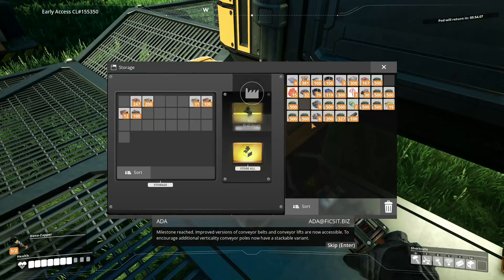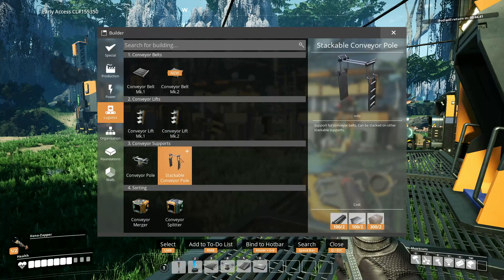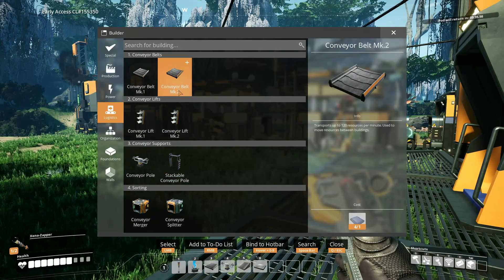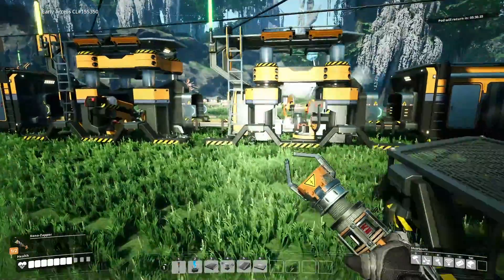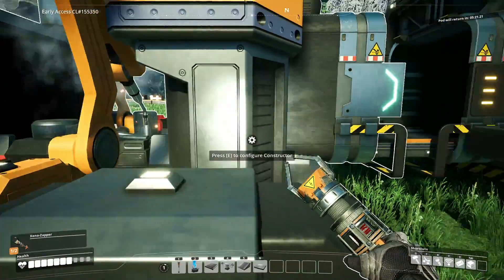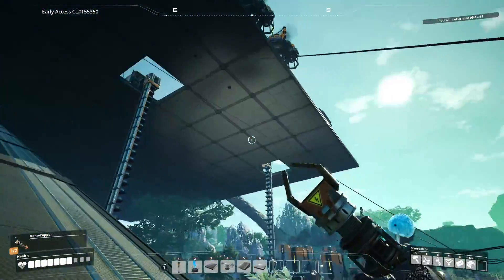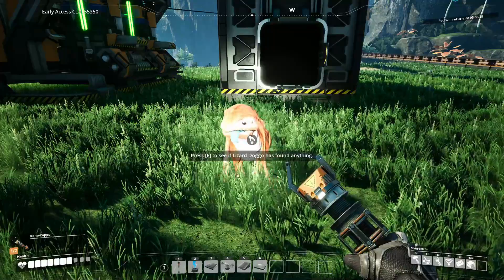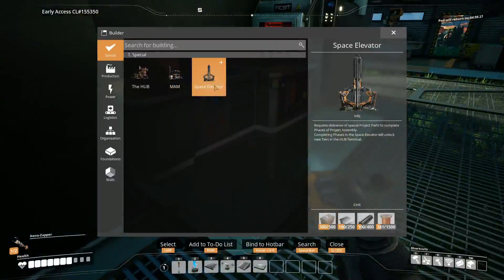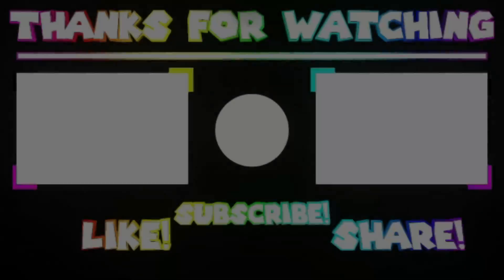With Logistics mark 2 unlocked, we get conveyor belt level 2, stackable conveyor poles — basically a pole you can stack — and conveyor belt mark 2. That's going to be very useful. I'm excited to start the next episode. We need a bunch more reinforced iron plates but we're making plenty now — it's just flowing in. Thanks for watching, catch you guys in the next episode where hopefully we get the space elevator up and running and move on to the next tiers. Deuces!